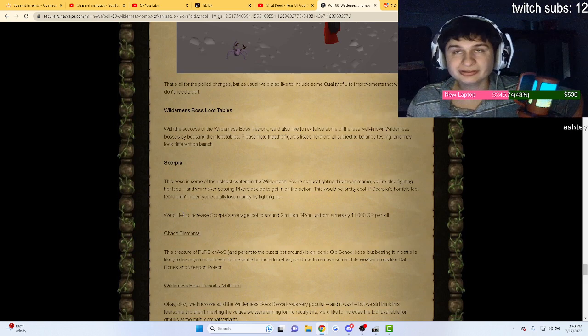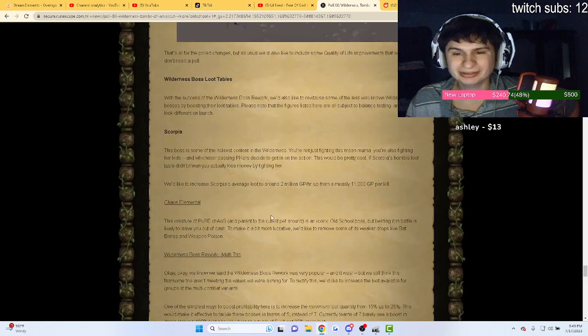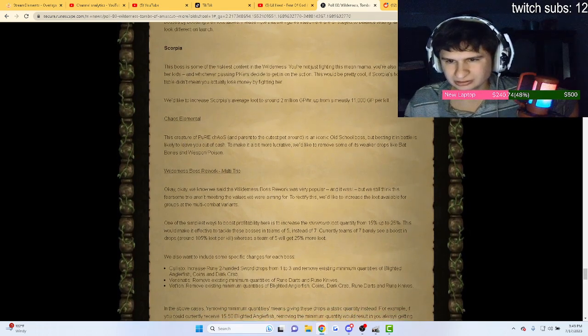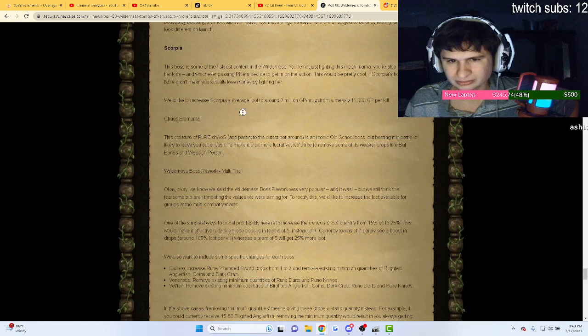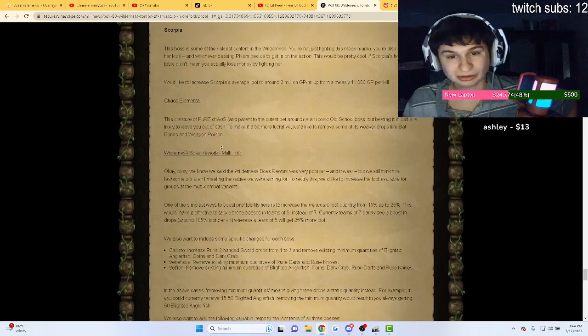For Scorpia — I thought it was going to be two mil per kill but it's actually two mil per hour. They removed some of the weaker drops from Scorpia, which has been long overdue.